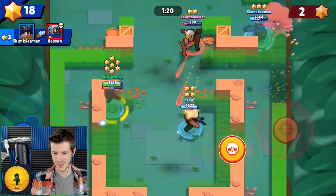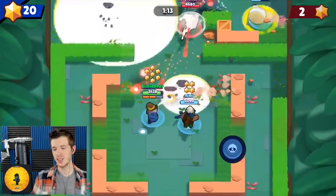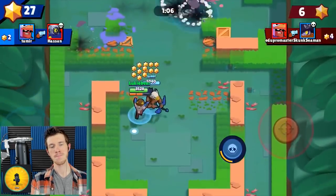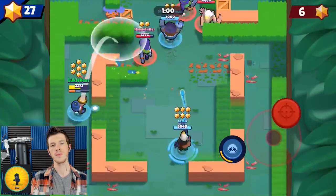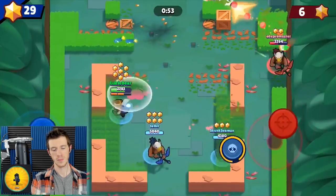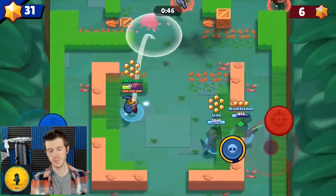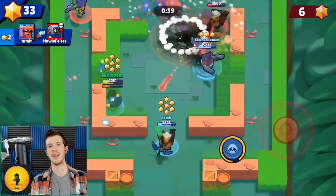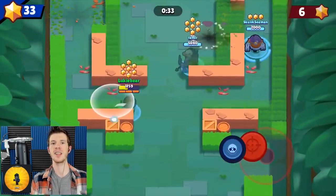Let's say I just unlocked a Dynamike and I want to get good at him. What's your best noob tip? The first thing you need to know is that it's easier to hit shots at max range. The dynamite always explodes after a certain amount of time, but more of that time is spent in the air. So as soon as the dynamite lands, it explodes — and the TNT is more spaced out at further range, so there's a bigger chance you'll actually land a shot.